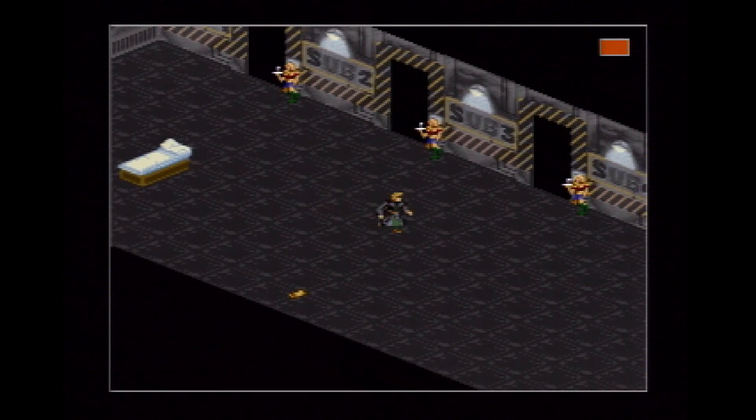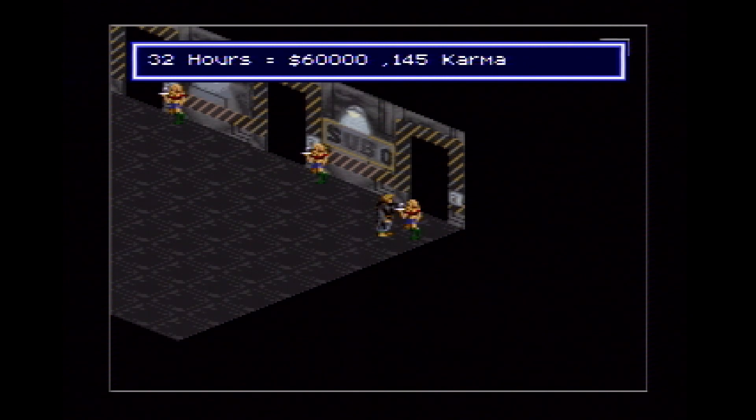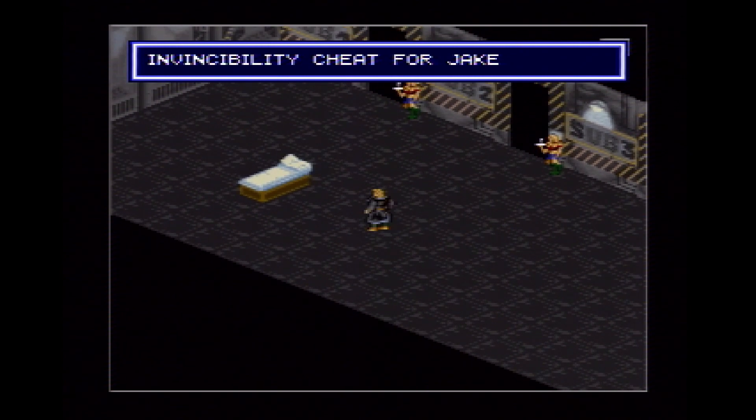Once inside, you'll notice a bed, many doors and waitresses, and an item on the ground. Each waitress will give you a ton of money and karma. The item on the ground is dog food, which makes Jake invincible. The doors up there lead to different parts of the world. If you head down toward the bottom of the screen, you'll exit out of the debug room.